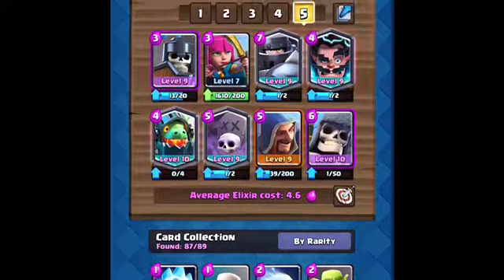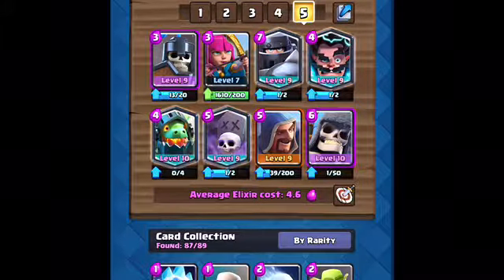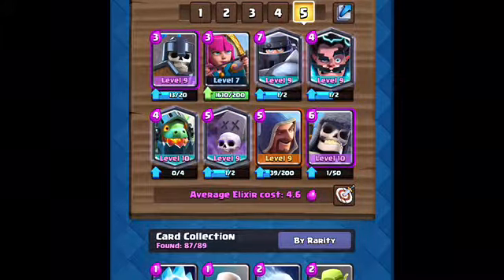We have Wizard for pick six, Inferno Dragon for pick five, Giant Skeleton for pick four, Graveyard for pick three, Electro Wizard for pick two, Mega Knight for pick three, and Hog Rider for our last one. So our deck is: Guards, Archers, Mega Knight, Electro Wizard, Inferno Dragon, Graveyard, Wizard, and Giant Skeleton.